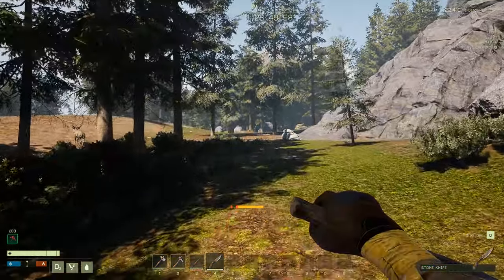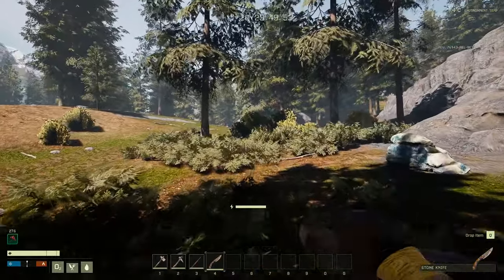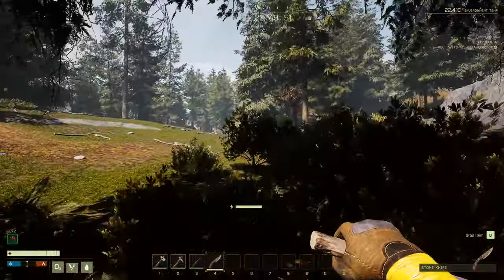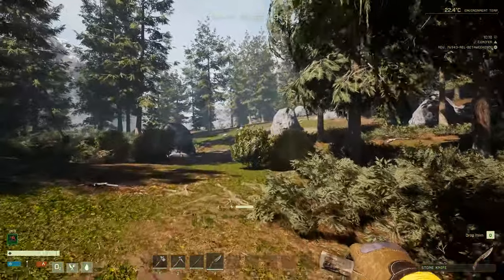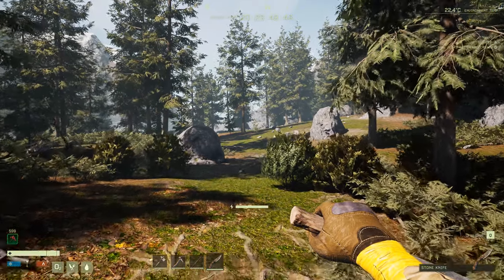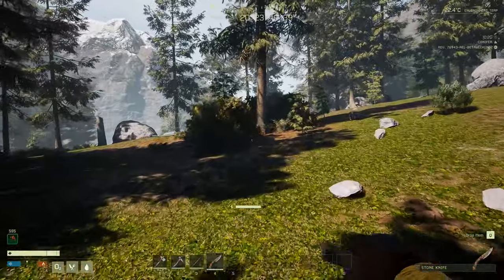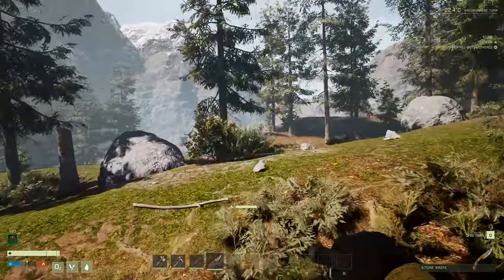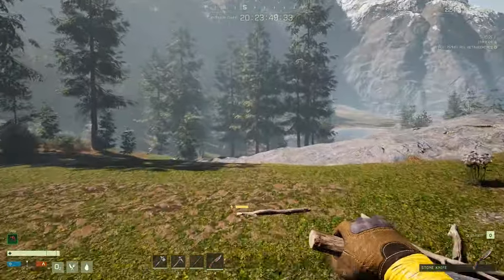You want to stick to the knife in the beginning because that's going to help you against wolves, and you want to get to the water as fast as possible. I'm just going to consume the berries again to refresh that buff. While we're sticking to the right-hand side, we're going to see the water down here.